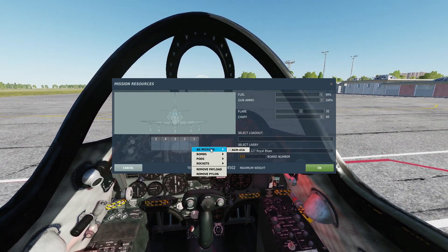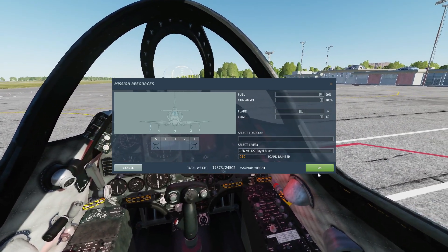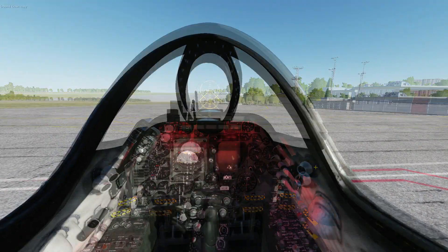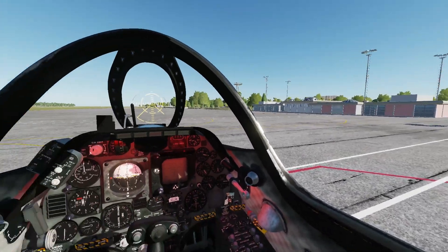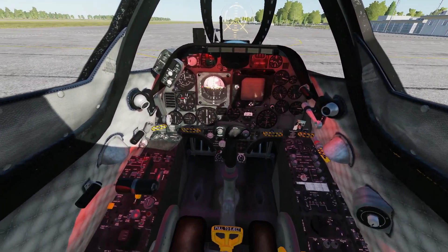Next we're going to rearm. Go to the armament menu and arm with just a couple of small things. Note that my engine is on and my canopy is up when requesting rearming. While he's rearming we can skip ahead and put the canopy down — Left Control + C.